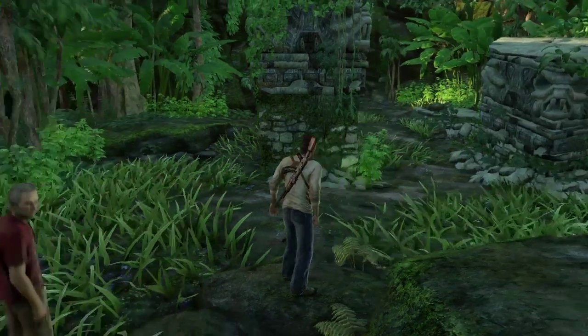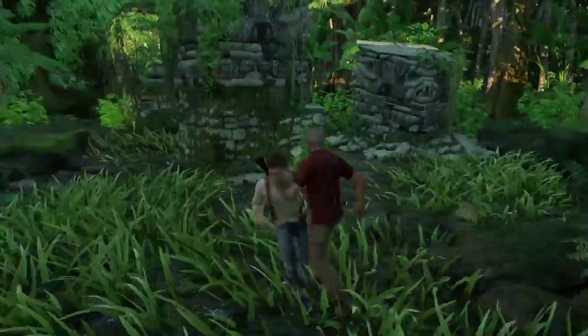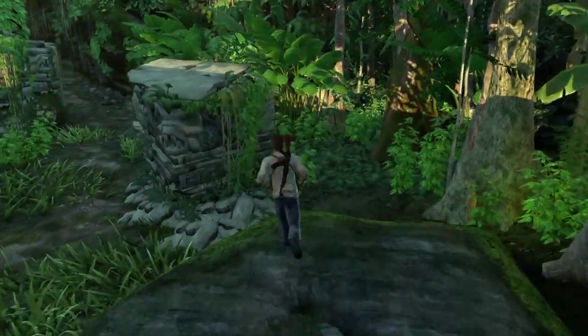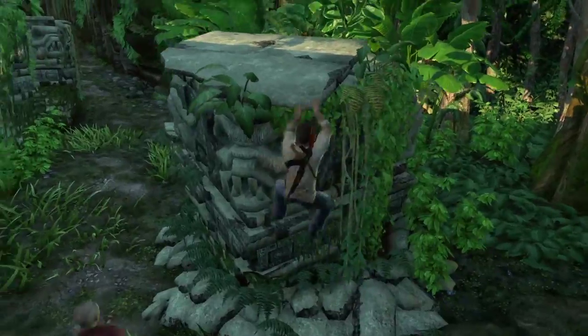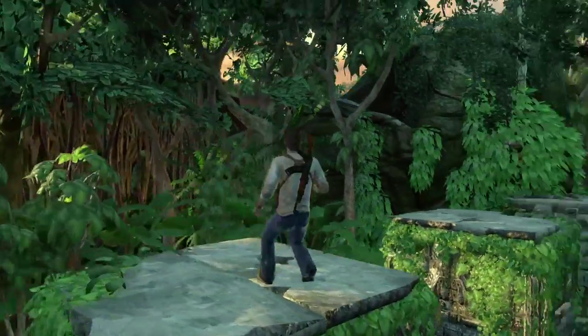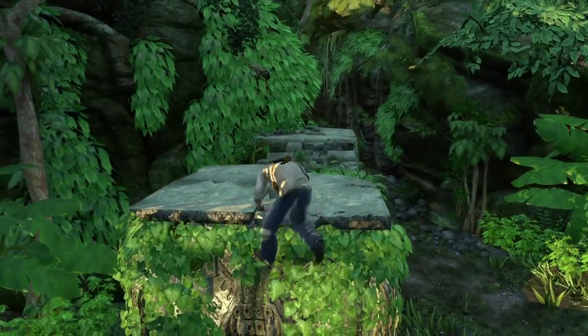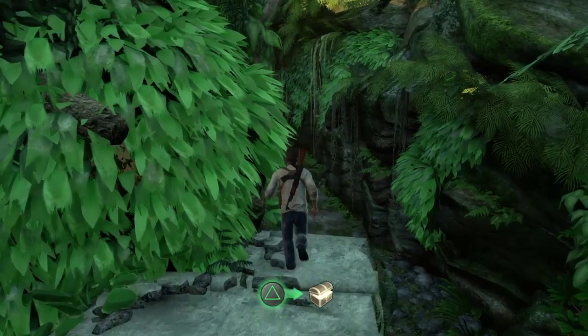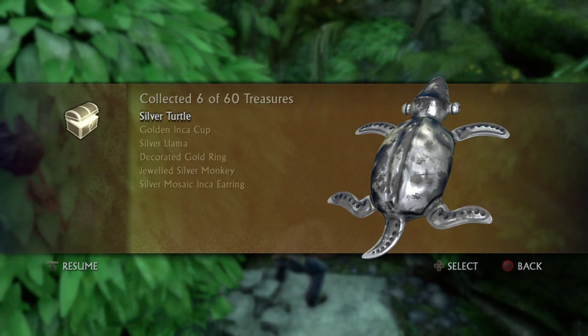Treasure number six — as soon as you're out of the temple, you climb up on this rock, then climb up onto the first pillar, onto the second one, onto the third, and then onto the fourth which is where the treasure is. Go ahead and pick that up — Silver turtle.